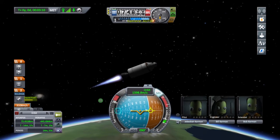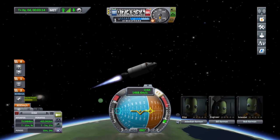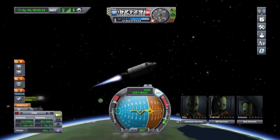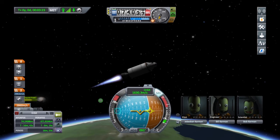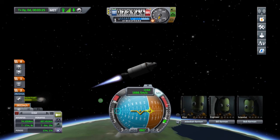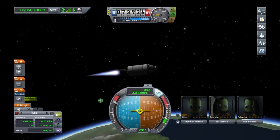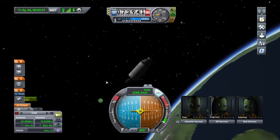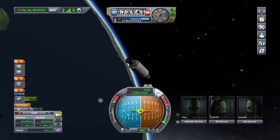A little bit of an angle here to the horizon — that should help out. Bob looks happy now. Let's do this. Here it comes, and boom — orbit! 73 kilometers by 83 kilometers. Huzzah!